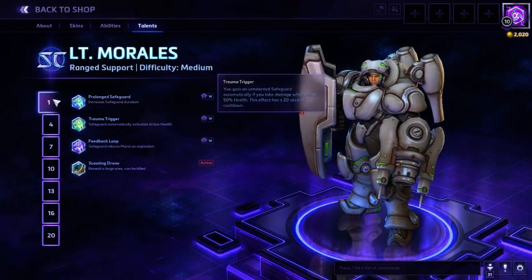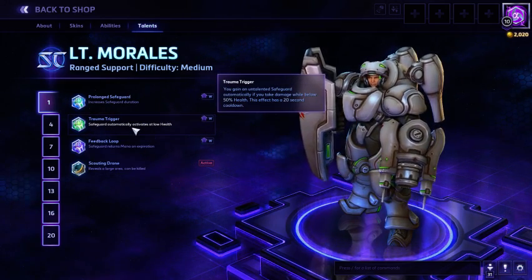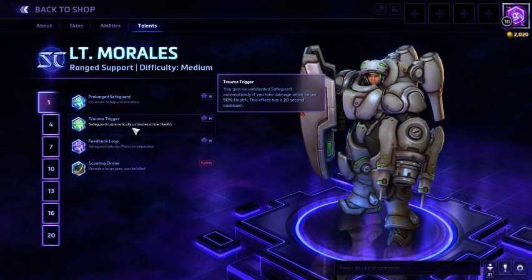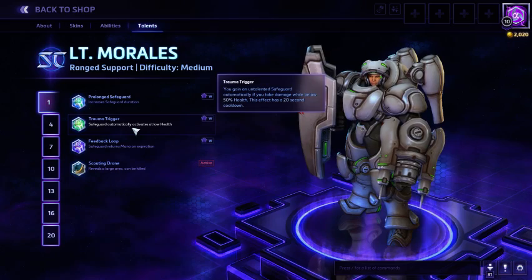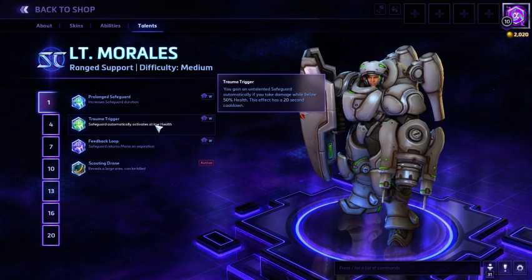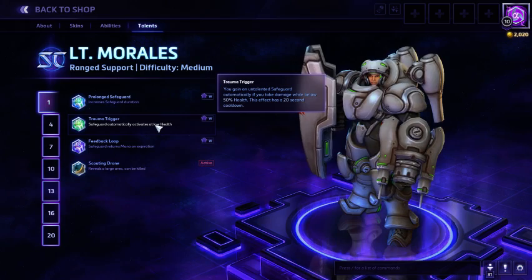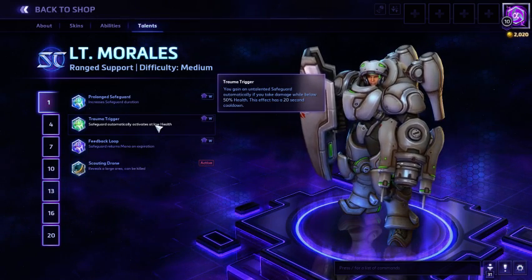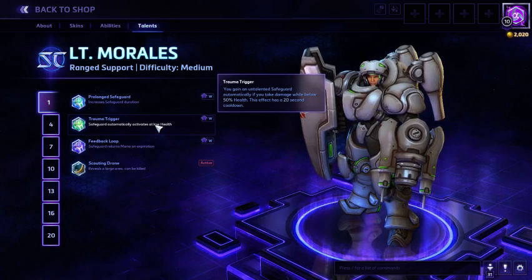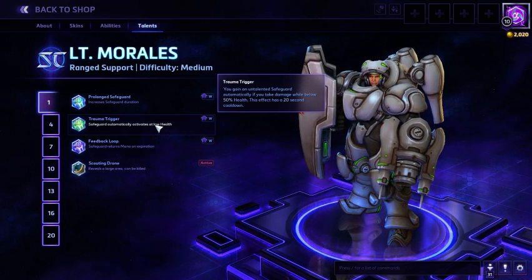Her level one talent is Trauma Trigger. It's really good — a defensive effect, better than some of the others. Safeguard could be okay, but it's only one second, which isn't that impressive. Trauma Trigger is like Tychus or Raynor's passive that heals them when they're low, but you get it as a talent, which is really good. It keeps you pretty safe — you can get punked and then heal up. It has a 20 second cooldown too, so that sounds really good.